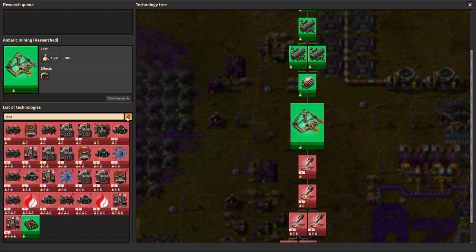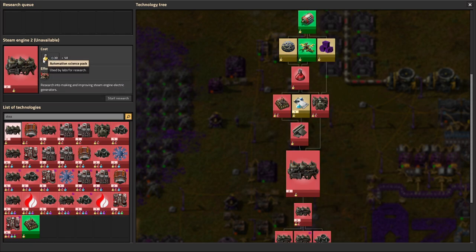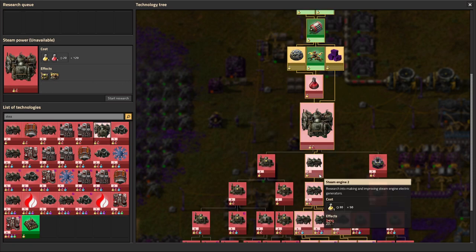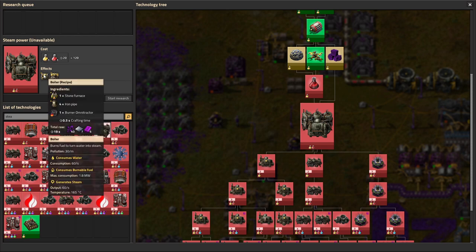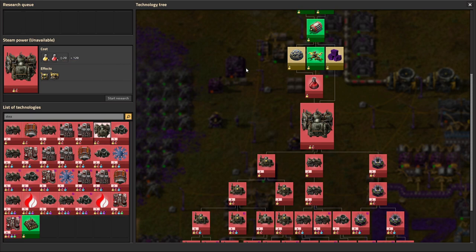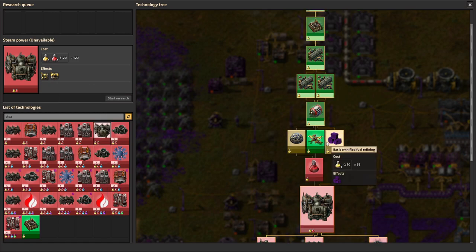How quickly can I get real electricity? Steam engine 2 is only automation science pack, which is weird when Steam engine 1 is the transport science pack. I think that's because of how Omni changes it — Omni says you're going to have to work harder to get steam power. The main reason I want steam power is just because boilers are so much more efficient. We get 1.8 megawatts out of one of these, whereas we only get 100 kilowatts out of a burner Omnitractor. So we do need 120 transport packs, but other than that it's actually not too bad.